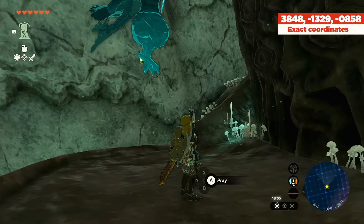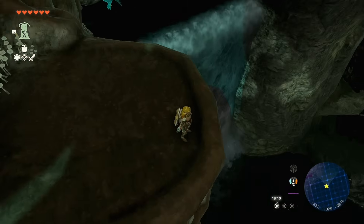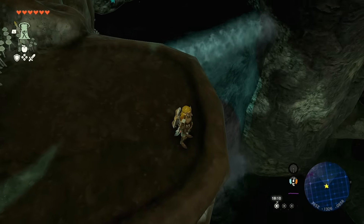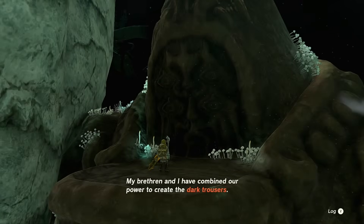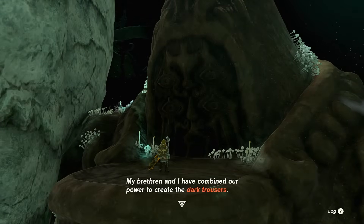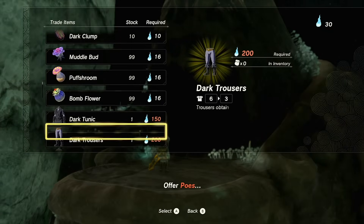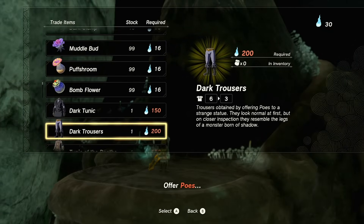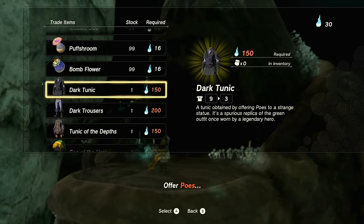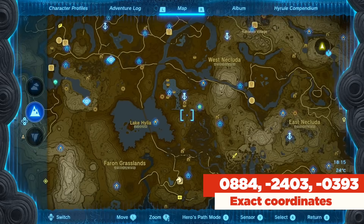His altitude is minus 858. For reference, that's the Wellspring of Wisdom and that waterfall - if you have the Zora Armor you could probably just glide up here no problem. The additional Bargainer Statues always have the same text except for their combined power, which creates another piece of armor. This being the third statue, you unlock the Dark Trousers for 200 poes - as opposed to the Dark Tunic which was 150.